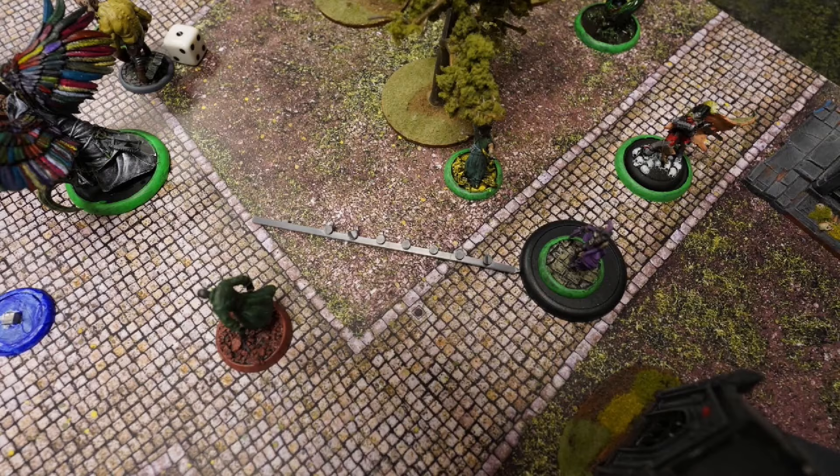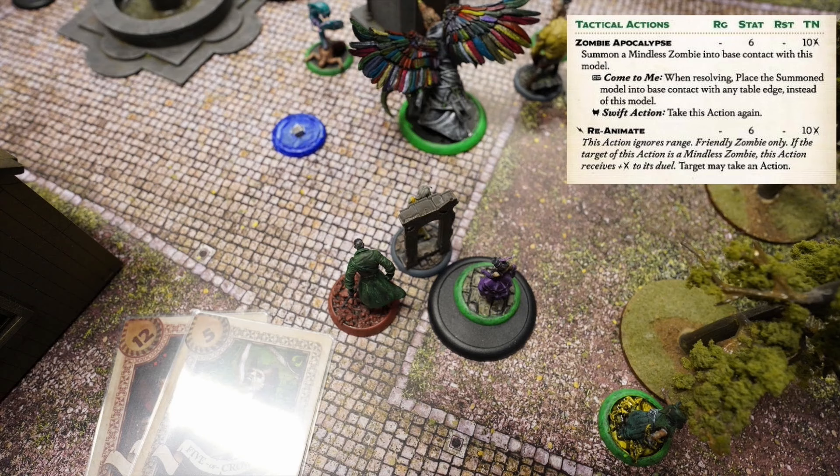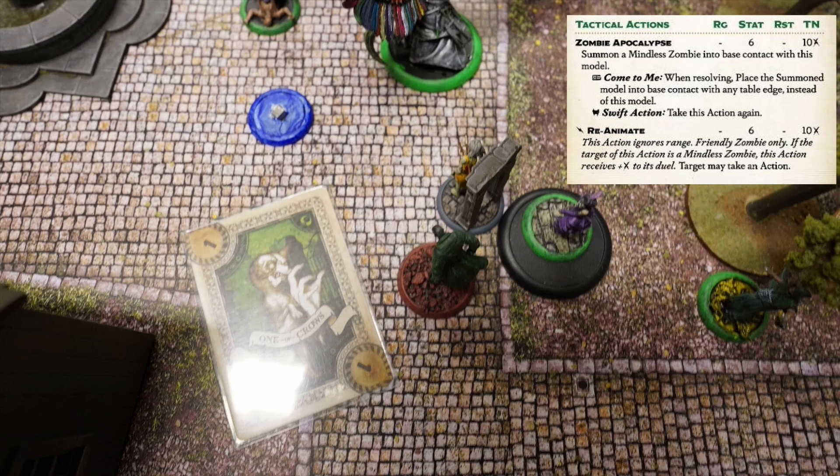Azura Rotten activates: first action Walk, last action summoning a zombie, cheating Fate for a success. She tries to use her bonus action Reanimate but fails, flipping a one and not cheating Fate. It is a little crowded — that model is really big.